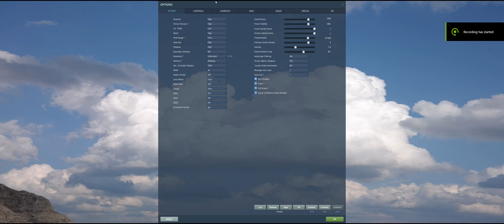So I'm going to run you through my settings real fast. I've got textures high, terrain textures high, civilian traffic low, water high, visible range on ultra — you can go a little bit higher, I haven't tried extreme yet, not sure I'm up for that. Heat blur is high, shadows high.